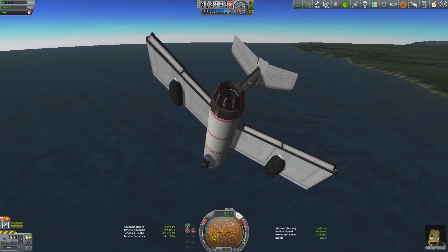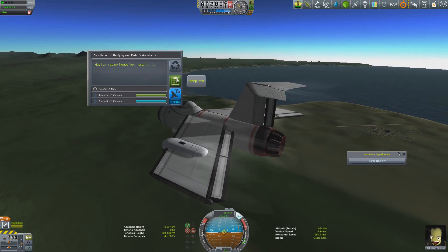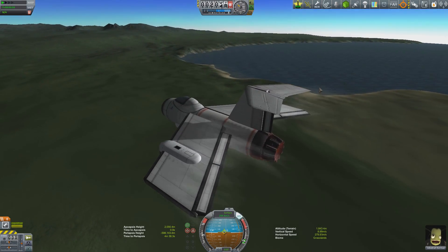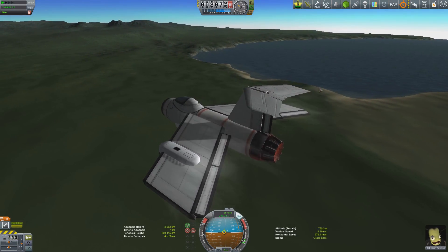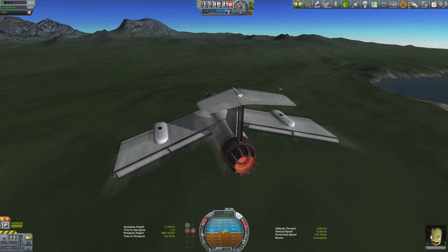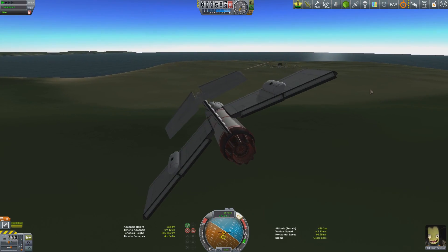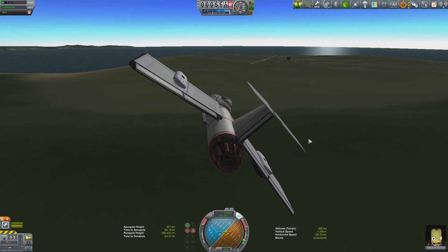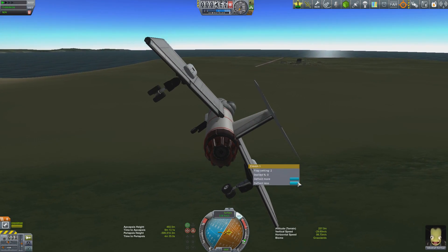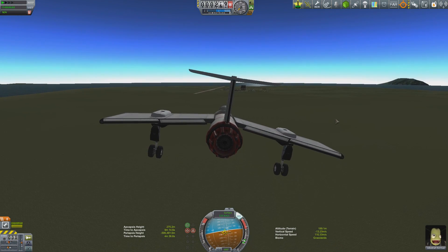Jebediah seems to be having a wonderful time flying this plane. It took a couple of minutes to get the aircraft stable in level flight and position it to land. As I'm burning fuel the center of mass is slowly shifting forward, making it a little easier — but jets don't burn a lot of fuel compared to rockets, and this thing's fuel tank is actually a rocket tank with the oxidizer removed. So I've basically been doing aerobraking maneuvers. This design also picked up a characteristic the MiG-15 has: it's a plane that doesn't want to bleed speed.